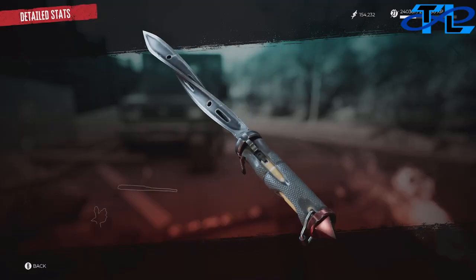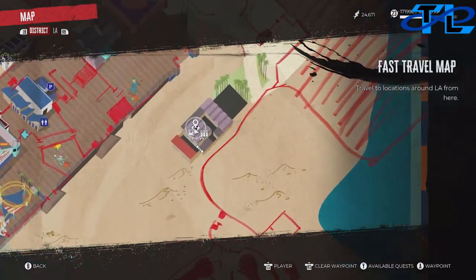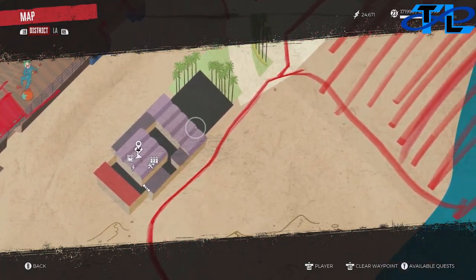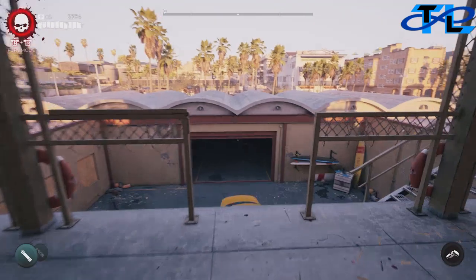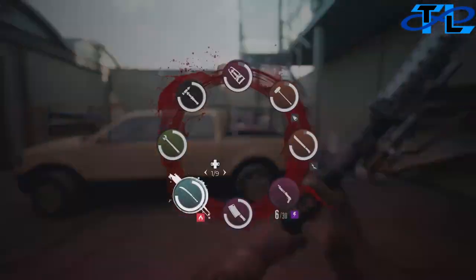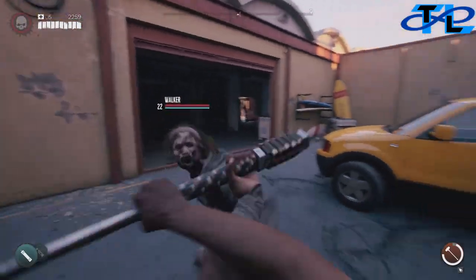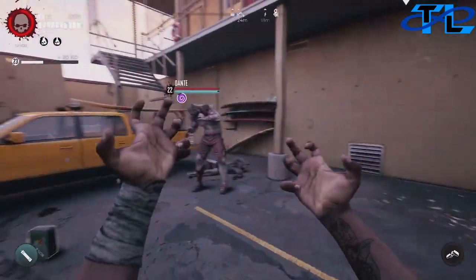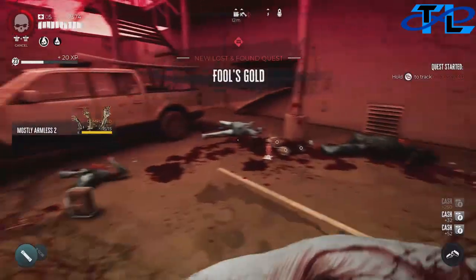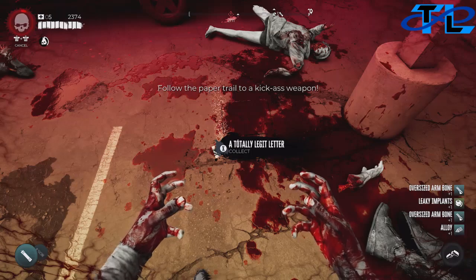We're going to start with the Blood Rage. Head over to Venice Beach to the Lifeguard Tower — you can do this before you beat the game as long as you have the pier open, not Venice Beach, the pier. Once you come out of the Lifeguard Tower there's going to be a crusher named Dante. Go ahead and kill him, and once you do he's going to drop a piece of paper to start his quest. Once you kill him you'll get Fool's Gold and you'll have to follow the note he drops, which is a totally legit letter.